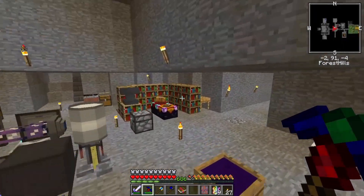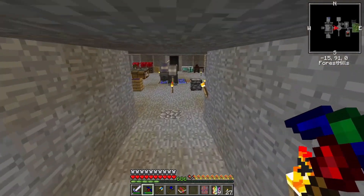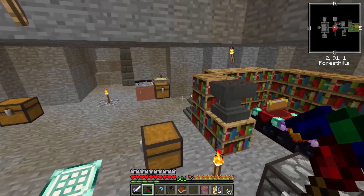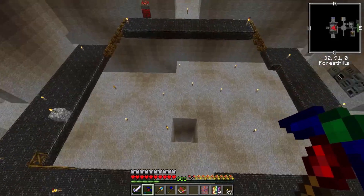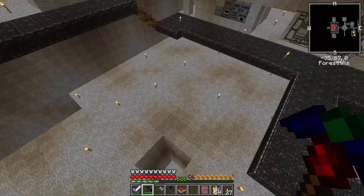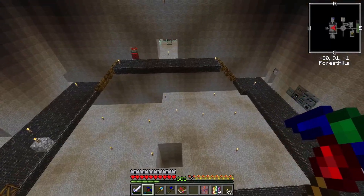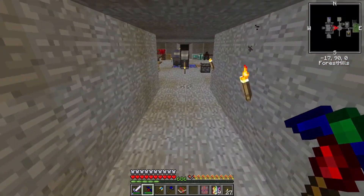The plan is this: we are going to be making the Draconic Energy Core, the top tier one. And that is going to require a lot of space. So we're going to dig this down. I've started to dig a little bit, but I don't know how big the core is, so I don't know how far down to dig to make my catwalk area look nice.